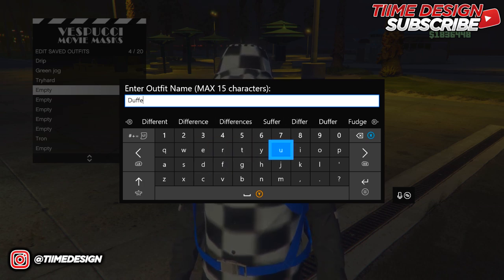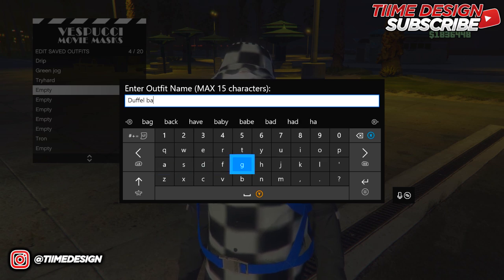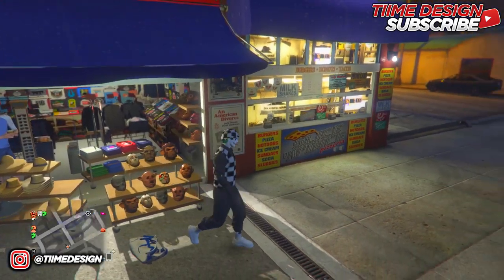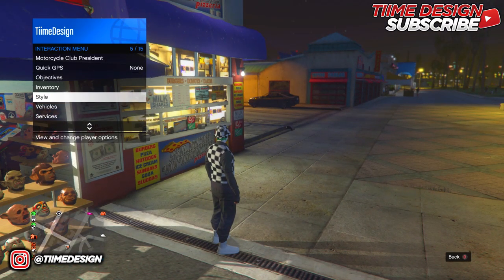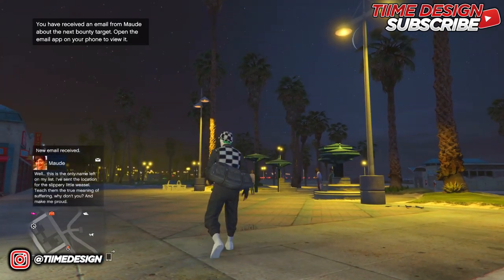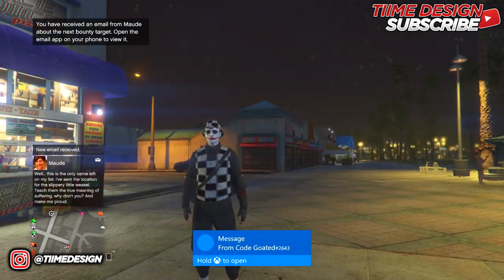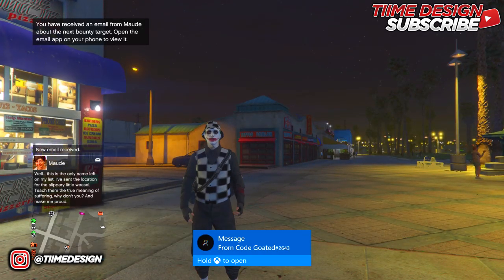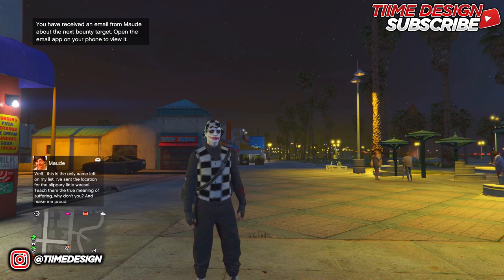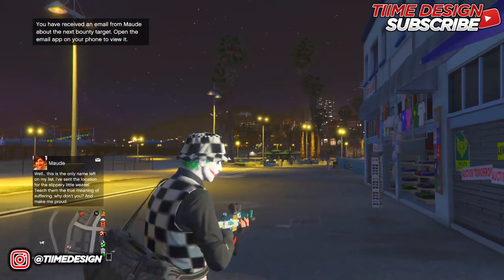Do not save your current outfit just yet. Once you do it correctly, save it — I'm calling mine 'Duffel Bag.' Once saved, you should have no duffel bag showing. Go to Style, Accessories, Outfits, and put on the outfit you saved. Once you put it on, you should have the duffel bag. If you didn't get it correctly, get back on your Oppressor or Deluxo, redo the same step, and you should get it.